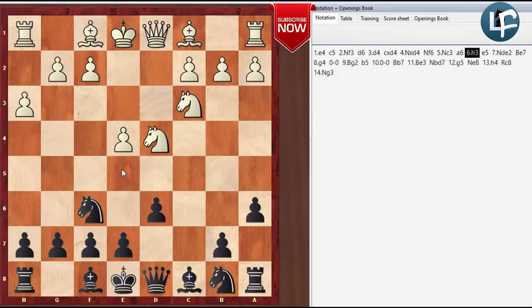It goes into the Najdorf and has the Knight go back over to B3, and it's a slight improvement because now when Black plays D5, instead of going to B3, the Knight can go to E2. It's not blocking anything because we're going to fianchetto the Bishop and play G4.